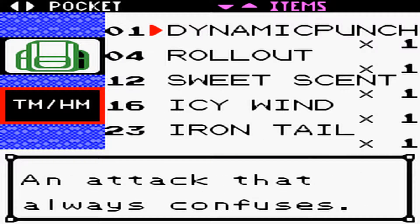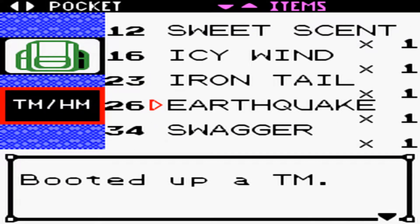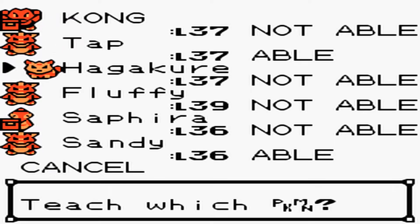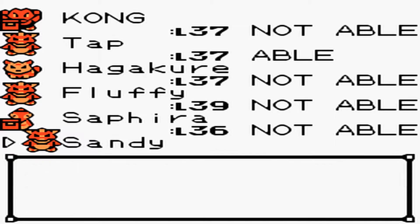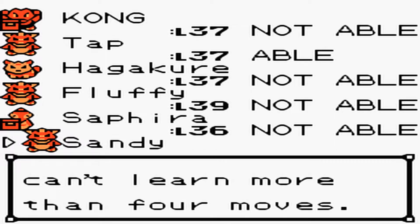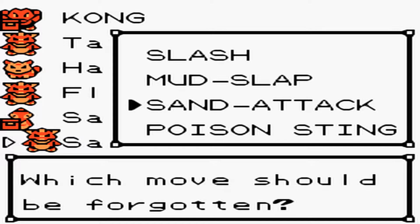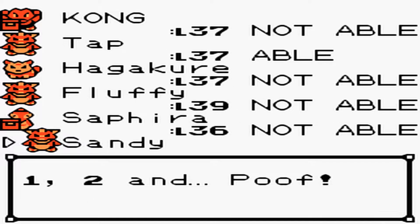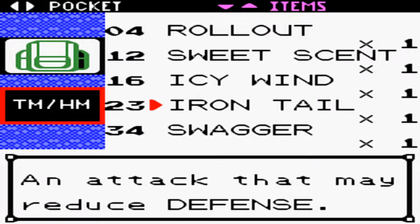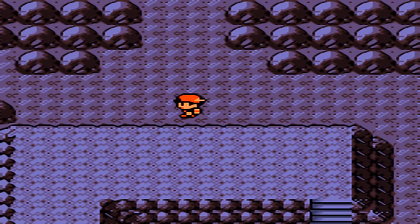Let's use Earthquake — we are going to be teaching this to Sandy. Now I could teach it to Tap, that would be cool, but we have Sandy for a reason. So let's teach him Earthquake, and we will probably use that during the Elite Four. We are going to get rid of Sand Attack, because Mud Slap is useful — it does a little bit of damage and also makes accuracy fall. I don't know why I would get rid of it over Sand Attack.